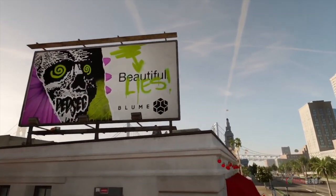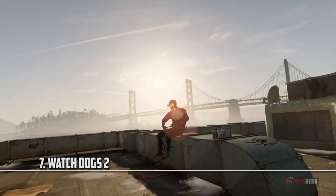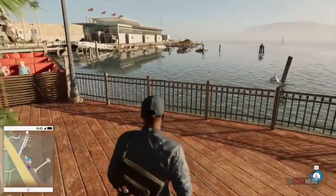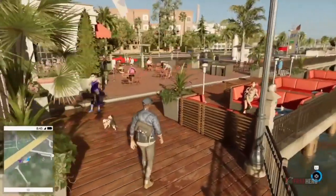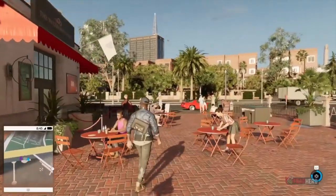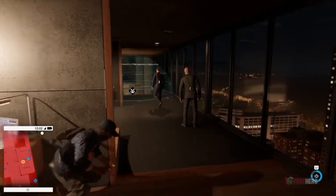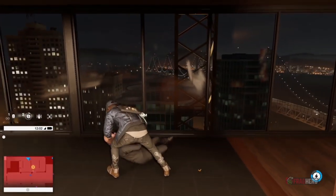If GTA taught us anything, it's that if you're designing a major city, you better make it realistic. Ubisoft's Watch Dogs 2 certainly follows this rule. Set in San Francisco, the graphics highlight realistic details that are meant to immerse you in the game's world. With stunning water graphics, people smoking while walking their dog, tons of vehicles, and even a beautiful city at night. Let's just hope that Ubisoft doesn't downgrade this game like they did with its prequel. That would certainly raise some torches and pitchforks in the community.